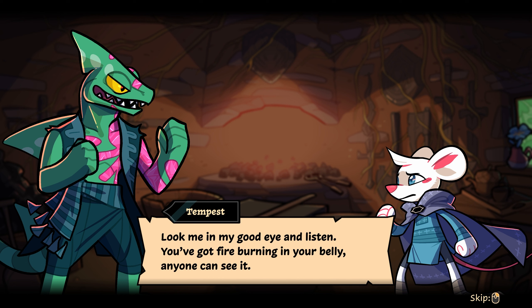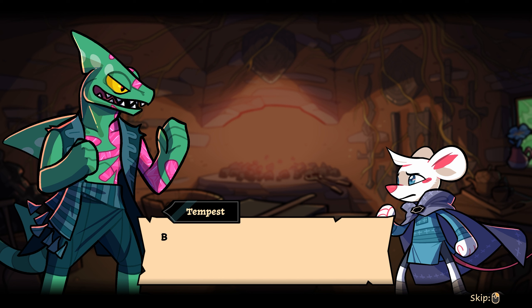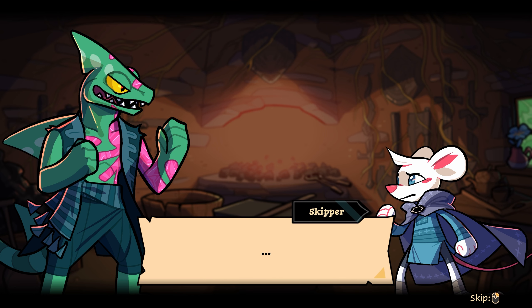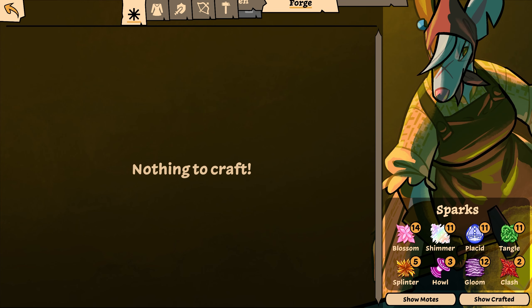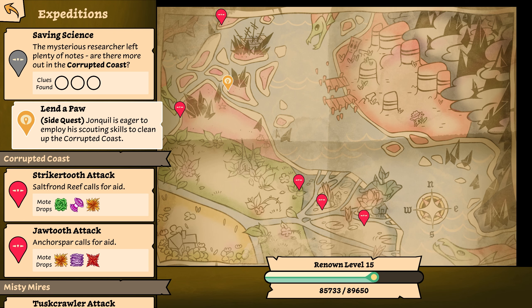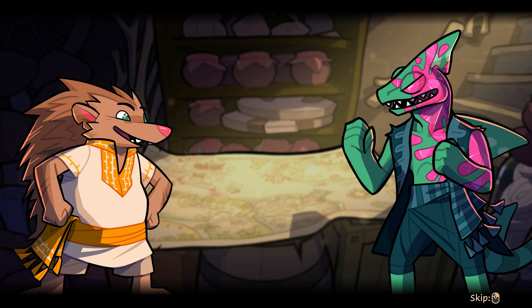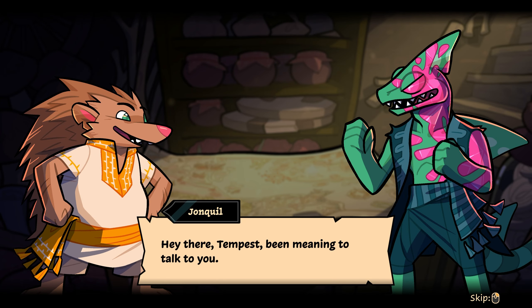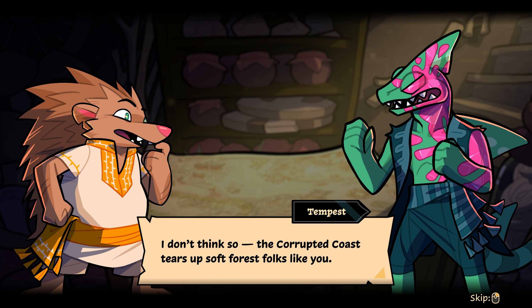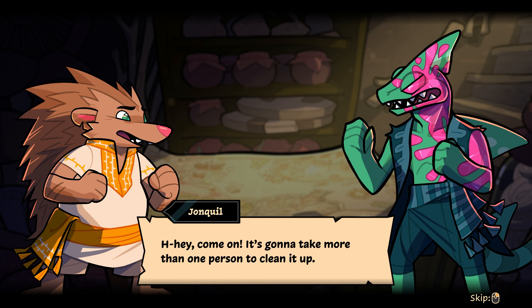Mr. Pirate — someone needs to shake this crew into shape. Those forge traps below the hill are sturdy, but this building itself — flimsy walls, no cannons, nary a brig. This farm would never hold its own in a brutal sea battle. Beast aside, where are your water sources? How are you keeping the corruption from seeping in? I don't. Look in me, good eye, and listen — you've got a fire burning in your belly, anyone can see it. Taking down the beast, it's not enough. This broken world — it calls for revenge.